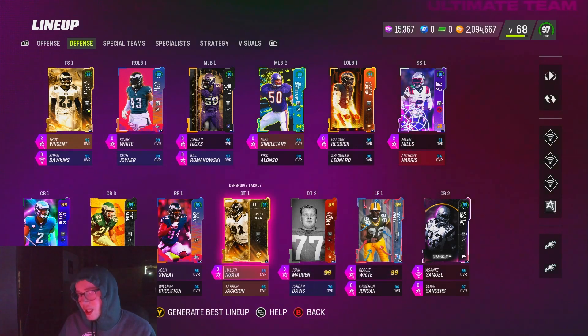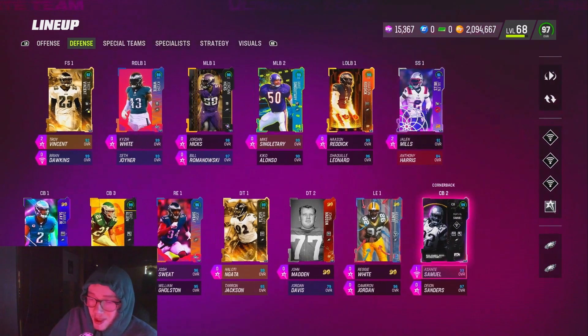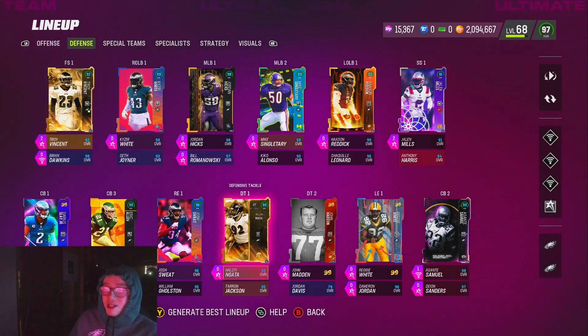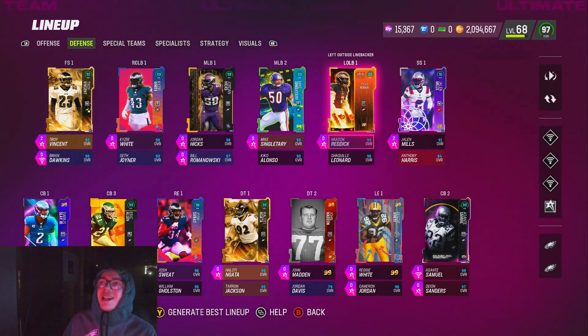For the D-line, both my D-tackles — Lodi Nada and John Madden — have Inside Stuff for zero AP. My other edge rusher Reggie White gets Edge Threat Elite and No Outsiders. Now explaining what you're really looking for on defense: for your D-tackles, get guys with zero AP Inside Stuff. It's six AP now — we can't be paying AP for Inside Stuff. John Madden is free, gets literally all team chems.